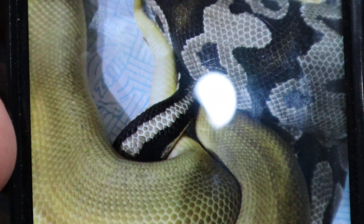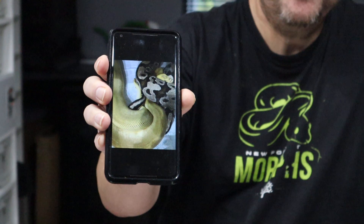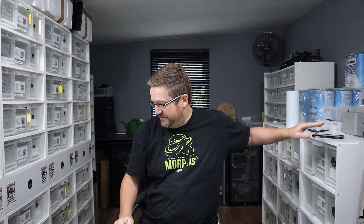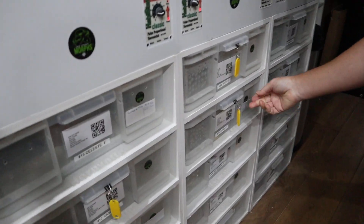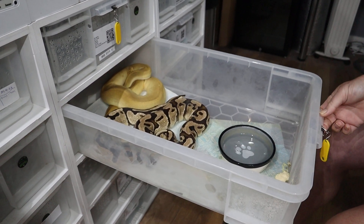We're hoping to produce some fire leopard enchi lesser clowns, which would be absolutely amazing. You can see how bright she is — she's pastel as well. Can you see how bright the actual clown is? Because what the fire influence does, it brightens up the animal. She's looking really good. Let's check if they are still locked or not — they have unlocked now. But there we go.